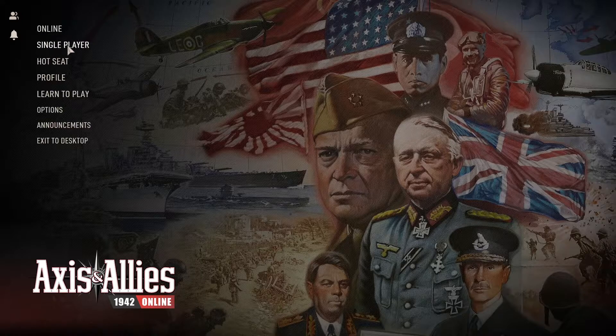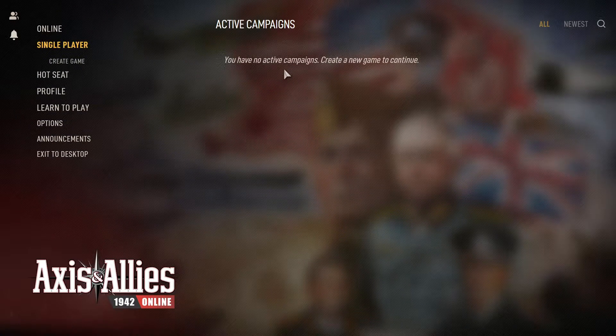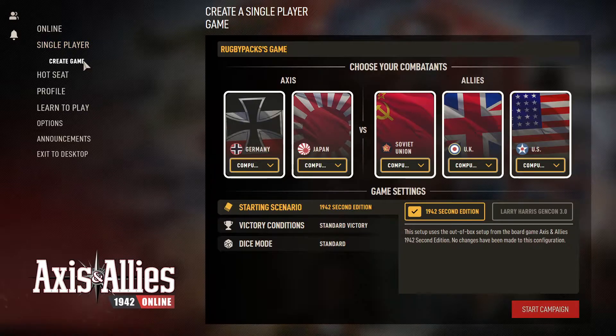Welcome to the game — this is Axis and Allies. We are going to play a new single game. There are five factions based on the Second World War, with this being 1942. You have Germany and Japan as the main powers of Axis, and the Allies being Russia/Soviet Union, the United Kingdom, and the United States. All of the other countries are involved as you'll see on the map, but you can't control them as a faction.